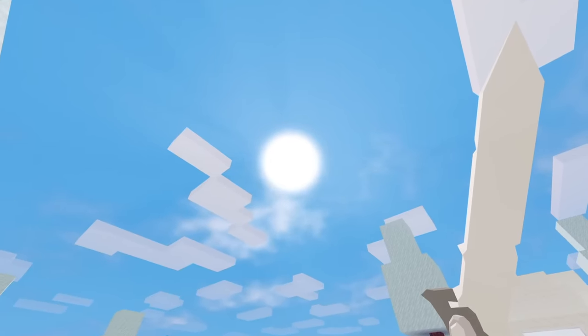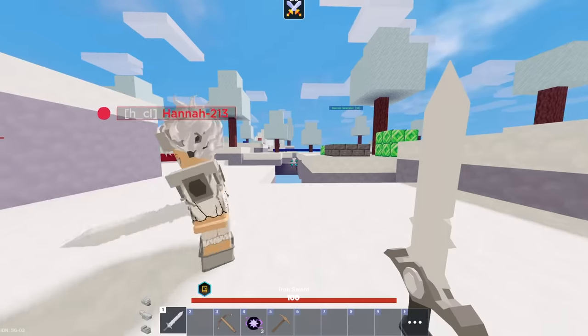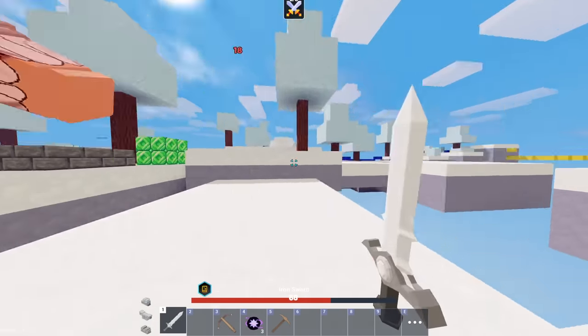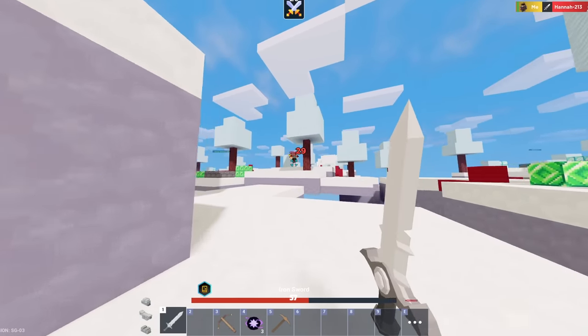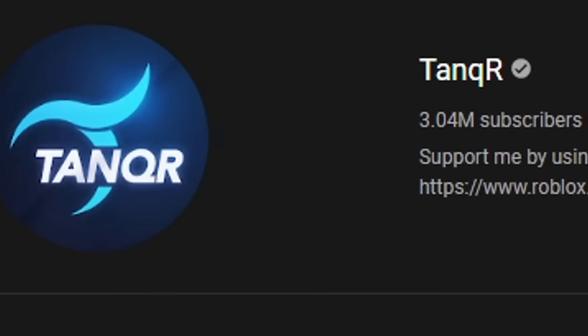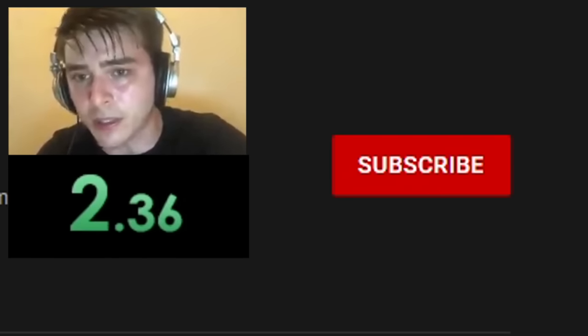I'm using the default crosshair and I can't even see it. Is changing your crosshair cheating? Is little Timmy on his Cheeto-infested iPad changing his crosshair? I'm currently speedrunning to 4 million subs, so if you could speedrun that subscribe button, that'd be much appreciated.